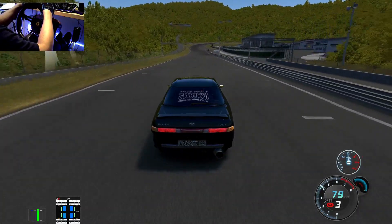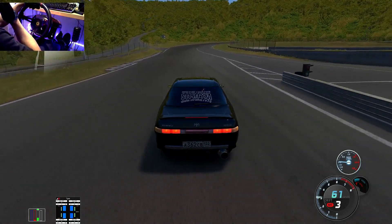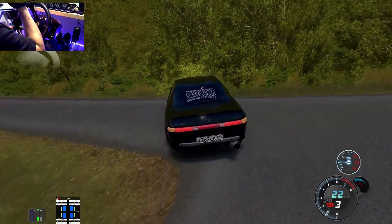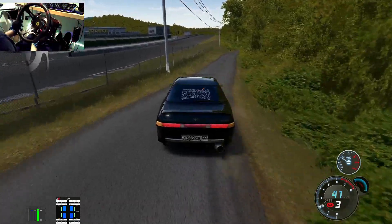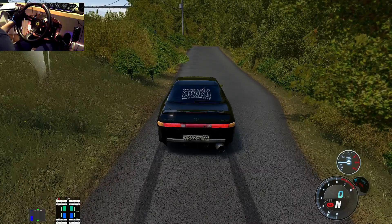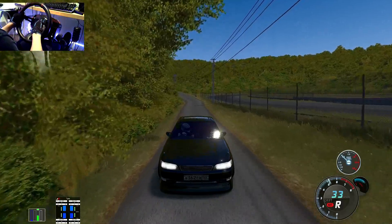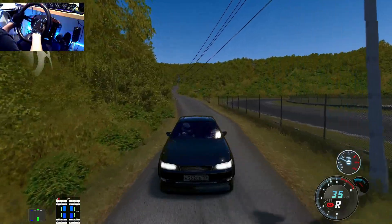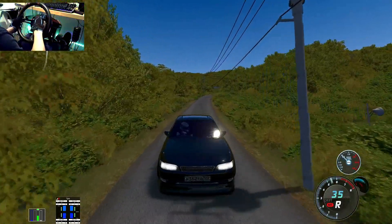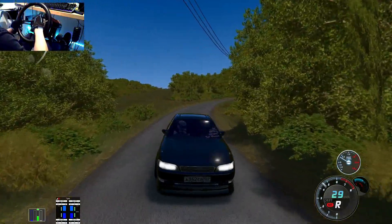We'll go down this way to the left when we pull out and see where that takes us. This is sick, man. I'm not sure where it's going to take me, I can't remember because I haven't had much time on it. Okay, this is a dead end. We'll back up nice and easy, just reverse all the way up. Let's go nice and easy. So that's the first track.